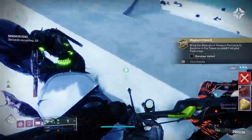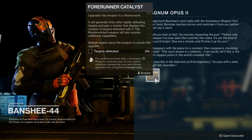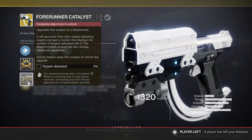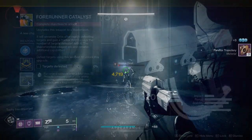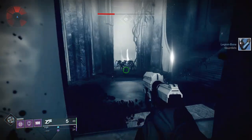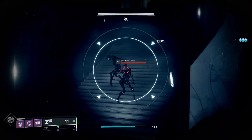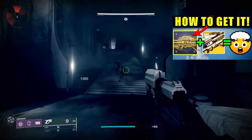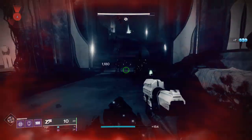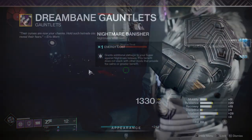Once that's done, the quest updates and you head to the Tower to talk to the Gunsmith, who gives you the catalyst. Then you need to defeat a bunch of targets. The easiest way is to head to a high enemy density area like the Thrallway in the Shattered Throne, or Shuro Chi in the Last Wish — I've linked a guide above showing how to get there.